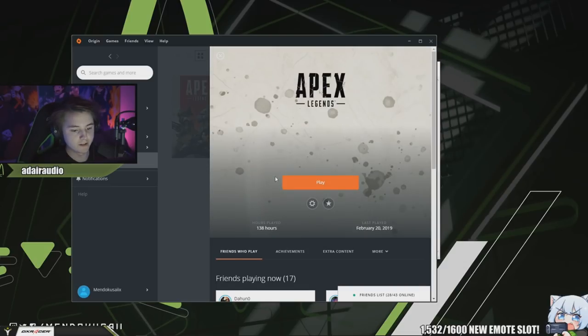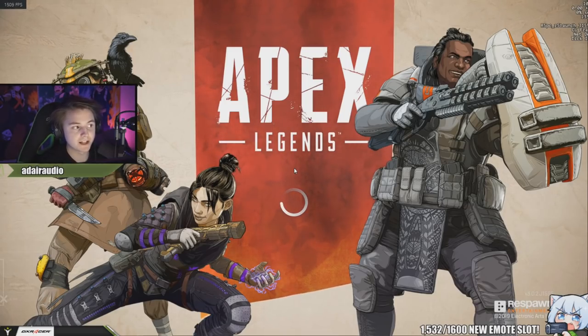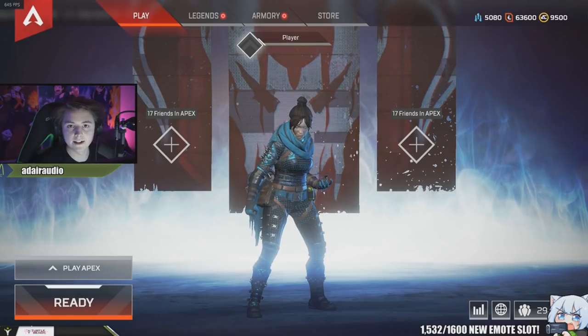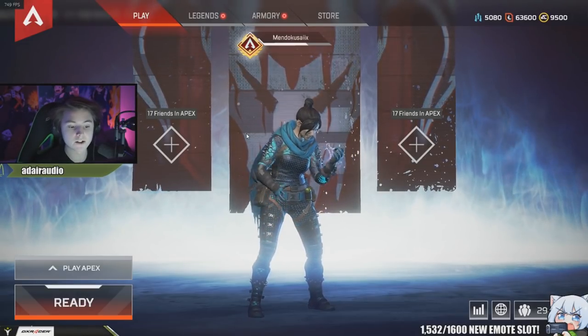Auto execute is basically a file that tells the game what settings to enable or disable. You can put console settings in there, like mat_compressedtextures 1 or fps_max 0. That tells the game you want your FPS uncapped. You can see in menus I'm getting 1300 FPS, sometimes even 1900 or 3000 in some screens. The auto execute tells the game 'I want these settings in this specific way,' even though there's no FPS setting in the in-game video or gameplay menus.